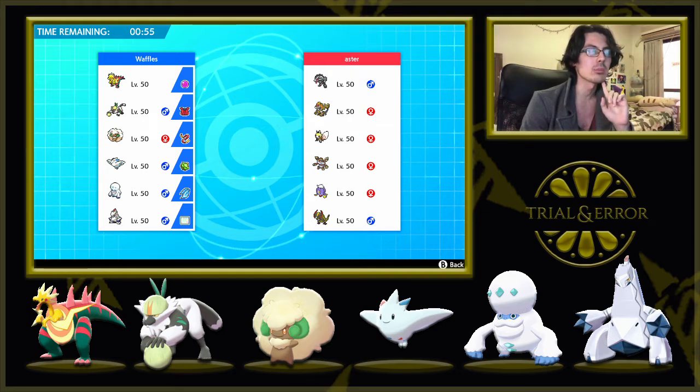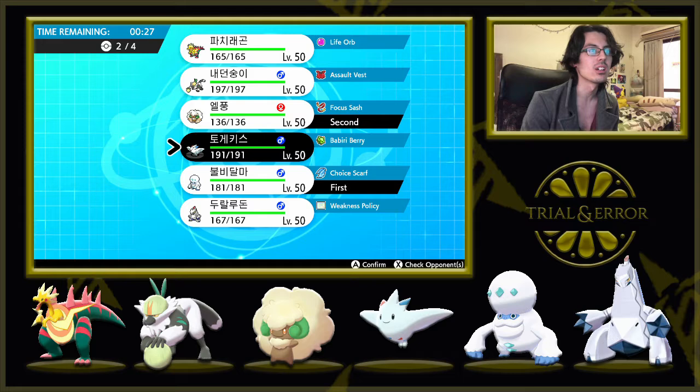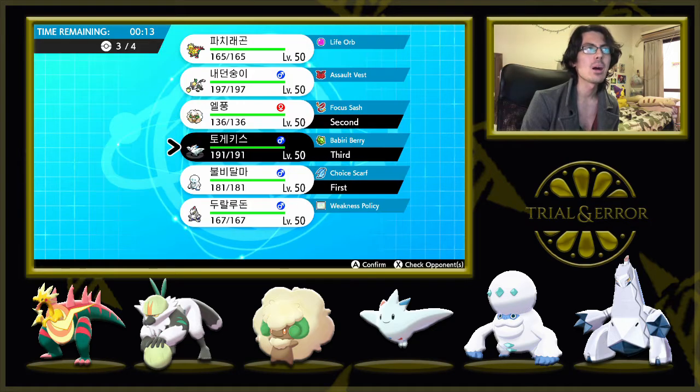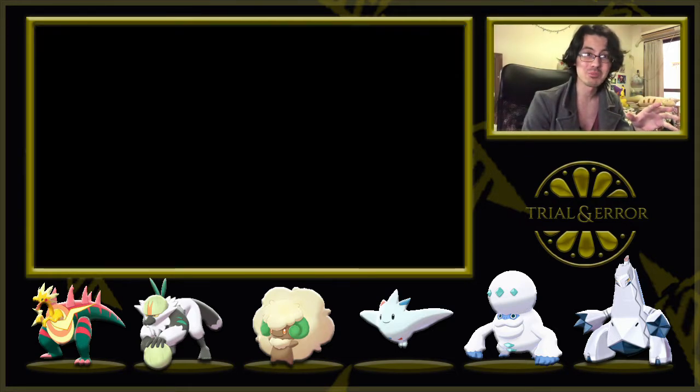I'm going to put Togekiss in the back. Going with Whimsicott — what shuts Whimsicott down here? I think it's going to be the Driflim, so if I want something for Driflim I either go Darmanitan or Dracazolt. I think I want Darmanitan because it also has offensive support versus Haxorus in case that comes. For the last Pokémon, we'll have Tailwind up — I think Dracazolt, but Passimian could be pretty good here. I'm going to go Passimian just in case.